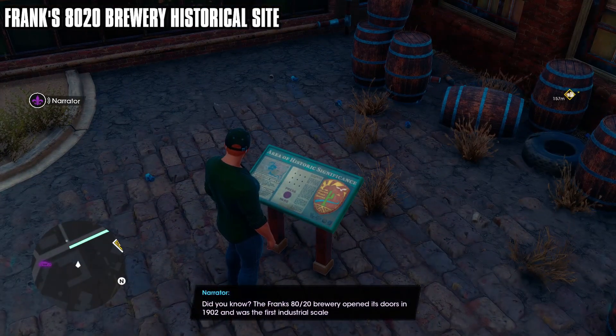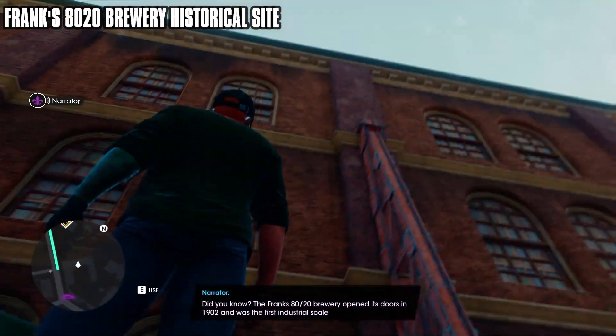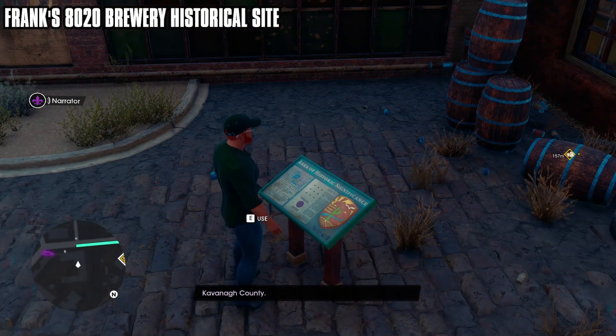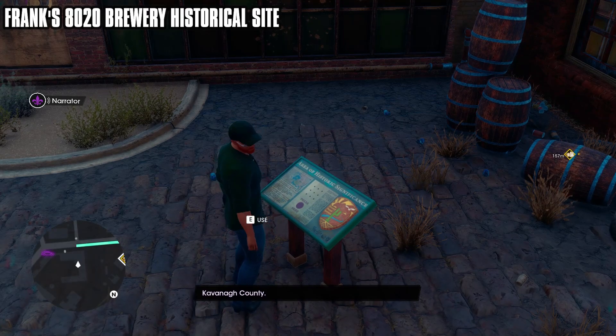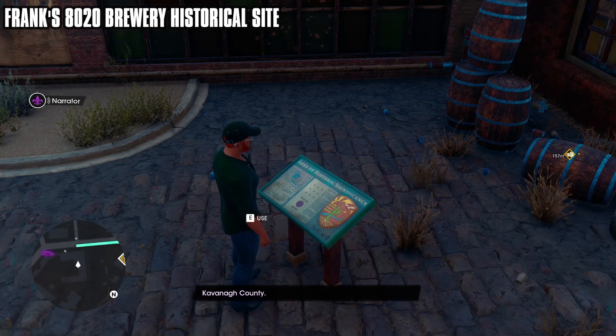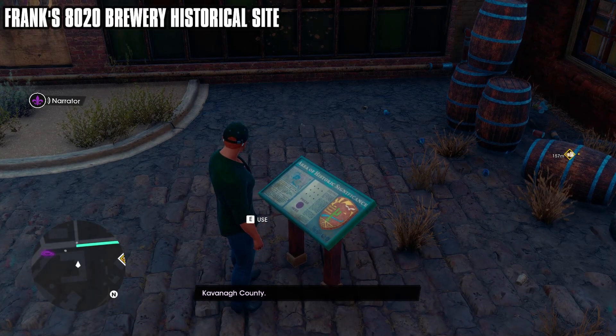Did you know? The Frank's 80-20 Brewery opened its doors in 1902 and was the first industrial-scale brewing operation in Santo Aleso, dedicated to serving the thirsty miners and metal workers of Cavanaugh County.